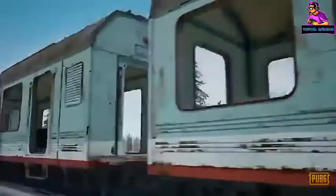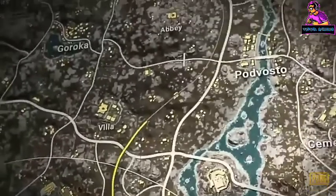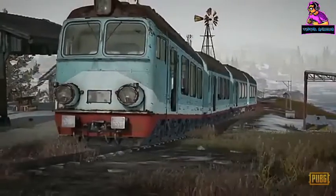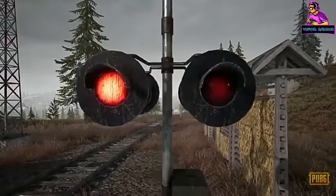One more vehicle-related thing. The trains on Bikandi have gotten a new vertical line on the map, which should give more options for use. Some trains will now also make an additional stop before reversing direction, and there are new indicators for when trains are arriving and departing.